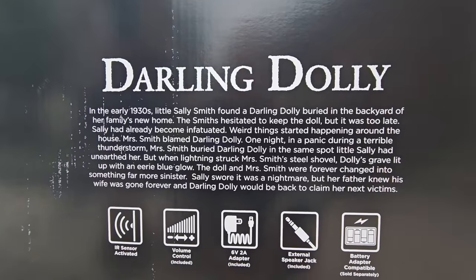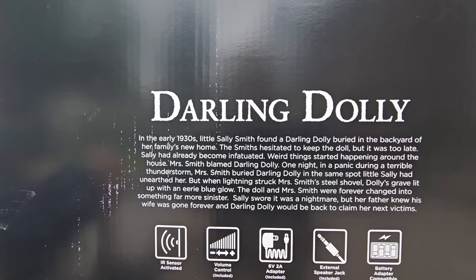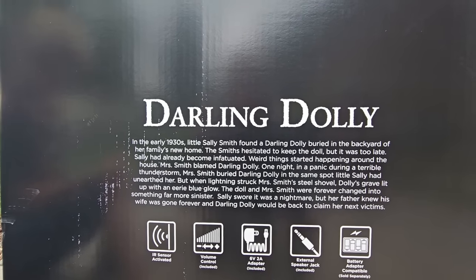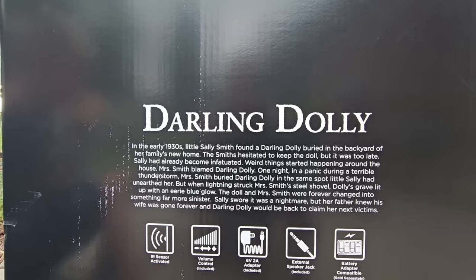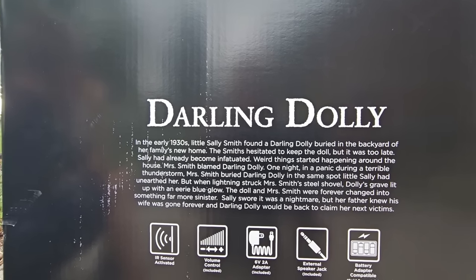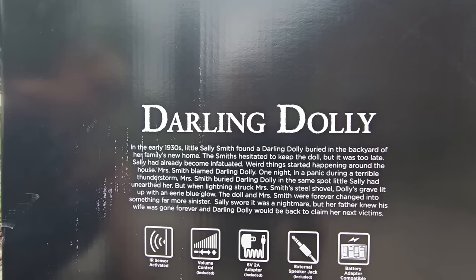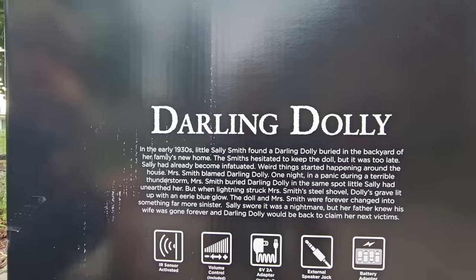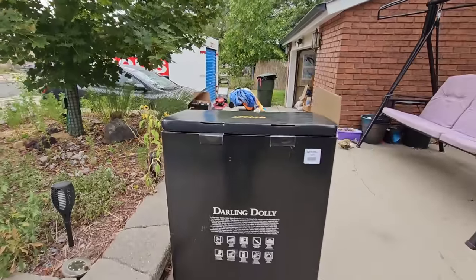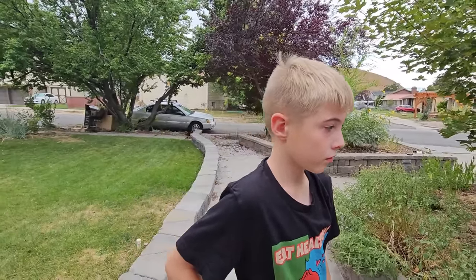Darling Dolly: In the early 1930s, little Sally Smith found a darling dolly buried in the backyard of her family's new home. The Smiths hesitated to keep the doll, but it was too late — Sally had already become infatuated. Weird things started happening around the house. Mrs. Smith blamed Darling Dolly and one night, in a panic during a terrible thunderstorm, buried the doll in the same spot. When lightning struck Mrs. Smith's steel shovel, the grave lit up with an eerie blue glow — the doll and Mrs. Smith were forever changed into something far more sinister. Sally swore it was a nightmare, but her father knew his wife was gone forever, and Darling Dolly would be back to claim her next victims. That is sinister — the lightning transferred her mother into the dolly's body, that is the story of Darling Dolly.